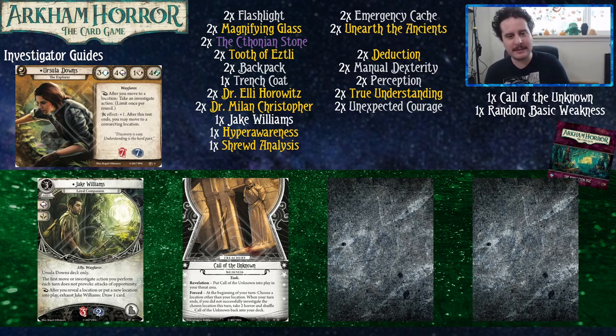We have a deck consisting of two core sets and the entire cycle in which she came. If you only have one copy of the core set, we recommend picking up another one or proxying the cards you don't have. Having two of each card will make your deck more consistent, and consistency is good. If you're a new player, you might have heard something called the Taboo List — don't play with it for your first few times. Just play with the cards as printed.